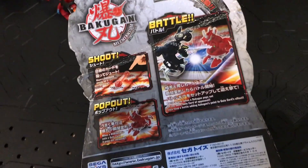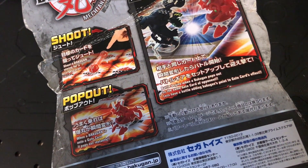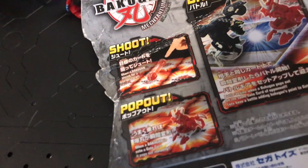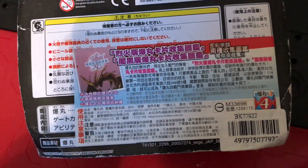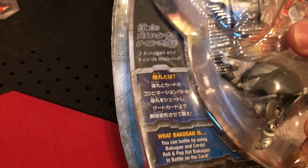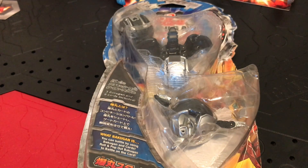It was a little bit bent up in shipping, so it's whatever. As you can see, we have a battle shoot pop-out: 'Battle begins when a Bakugan pops out on the same card of an opponent — let's have a battle, adding the Bakugan points to the gate card's effect.' And: 'Shoot a Bakugan aiming for a larger card and pop out — when a Bakugan is onto a gate card it pops out instantly.' Sega Toys advertised it. Flip it over: 'Three Bakugan and nine cards — you can battle by using Bakugan and cards. Roll and pop out Bakugan to battle on the card.'